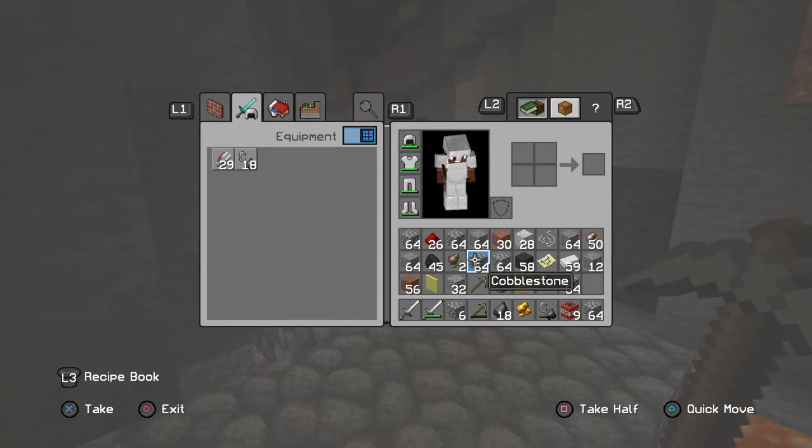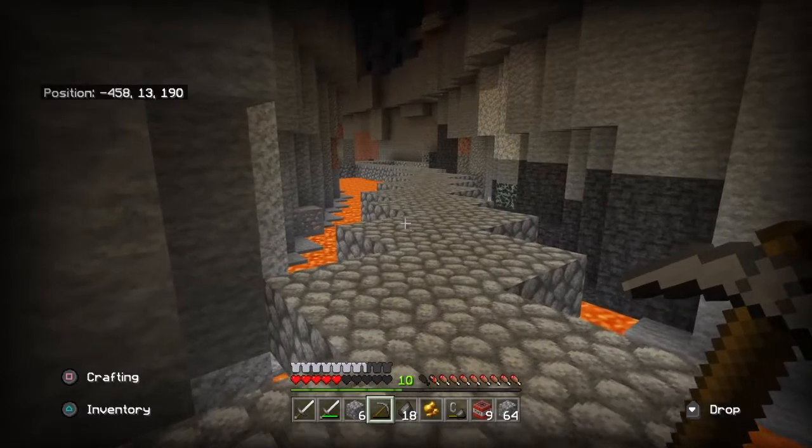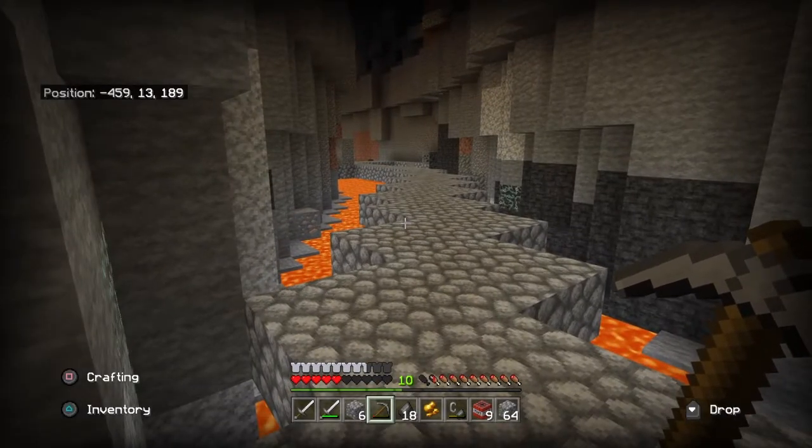Very good - you got seeds, wheat, everything. I'm making some more bread. You'll be able to do that down here. Just focus on wood right now. I should have some in some of my barrels too.